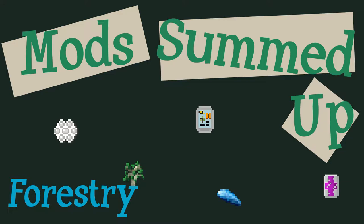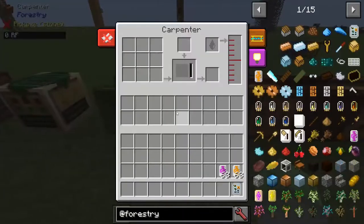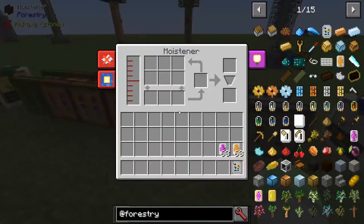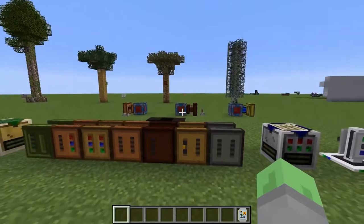Since that time, Forestry has grown and updated to include trees, bees, butterflies, and genetics for all three. Forestry has a couple machines that are used to process its crafting materials, and although the mod was originally meant for BuildCraft and IndustrialCraft, it currently uses RF as its power system.